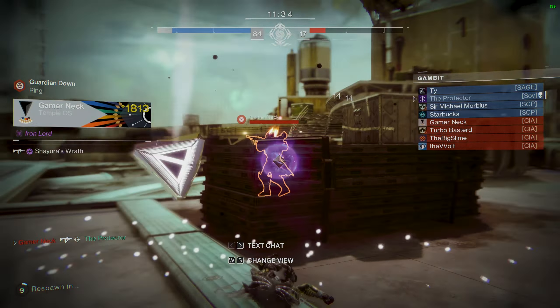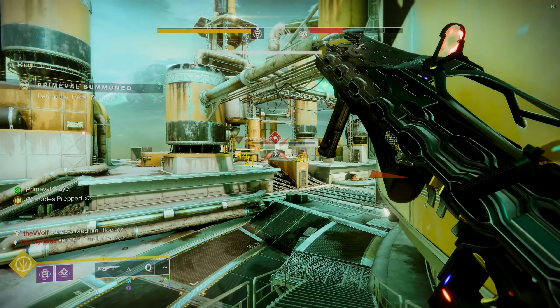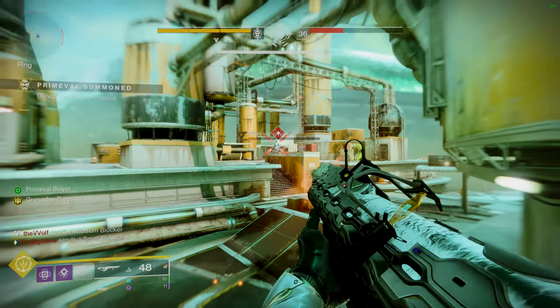With the basics out of the way, let's talk loadouts. I'm not going to get into specific weapons, as some people have ride-or-die weapons, specialized loadouts, or are just memeing. Instead, we'll talk generalizations and abilities. Personally, I keep a PvE main weapon — typically a catalyst Outbreak Perfected or a Quicksilver Storm — a PvP secondary in the form of a sniper rifle, and finally a boss or guardian super-resistance melter: either a lock-on rocket launcher or a grenade launcher.